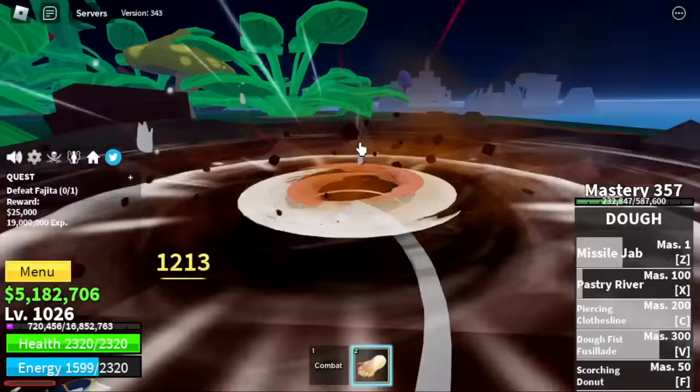You can actually grind at Peanut Scouts all the way until max level — that's the fastest way. But I'm going to show you a slightly harder way. Next up: Cakeland. Defeat Ice Cream Chefs until level 2300 — they don't have haki or aura, so you cannot be damaged.